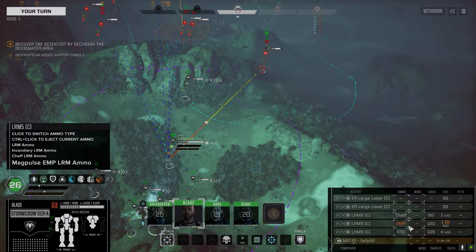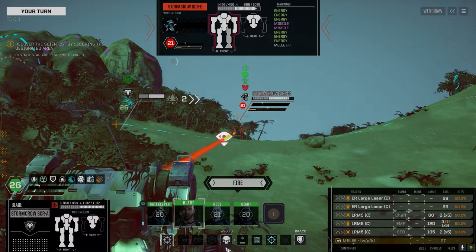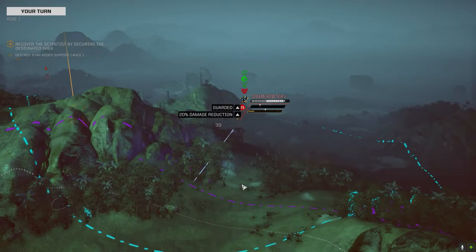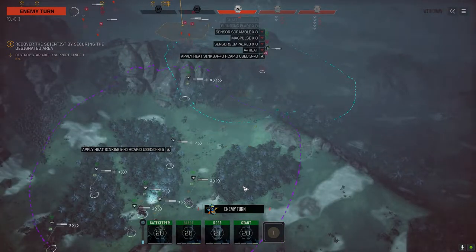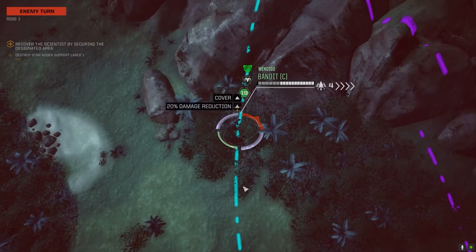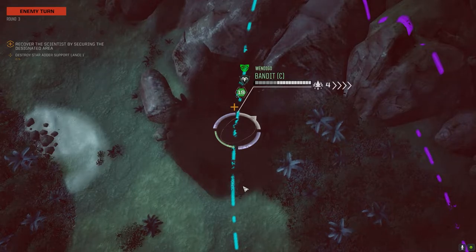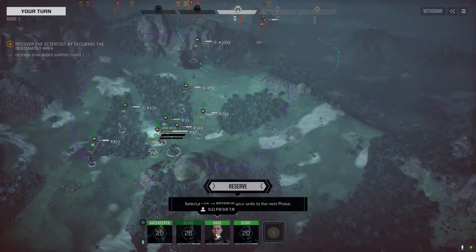Let's use the Warlord. Firing. Chaff is on, mag pulse is on. The nice thing about mag pulse too is it affects the ability to sink heat. So rather than firing incendiary at somebody, if we know we're going to overheat them, I can use the mag pulse on them with all three launchers, and then use the incendiaries from the Vulture and the Talos to heat them up.